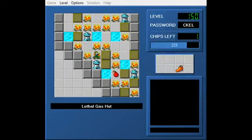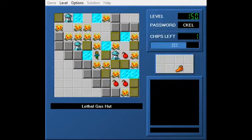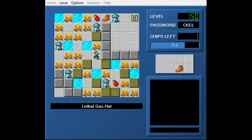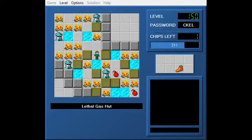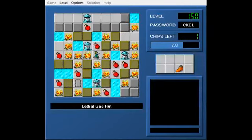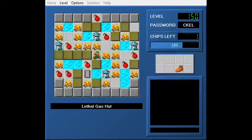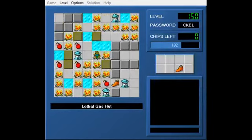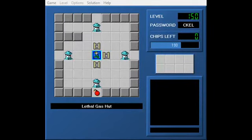I think the level name is some anagram from CC1. The bottom left corner where the original toggle/ball mechanism was just has fire on it, and honestly if this level gets into CC5 - which I don't think it will - I'm probably just going to erase that section of the level because it's pointless.